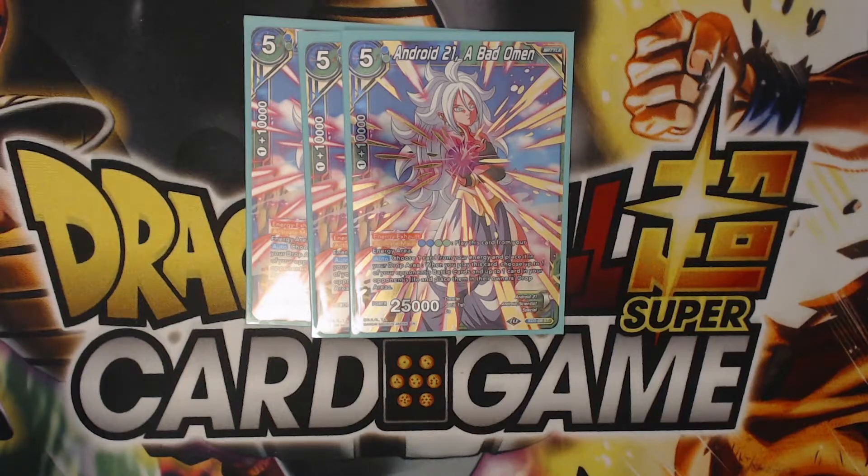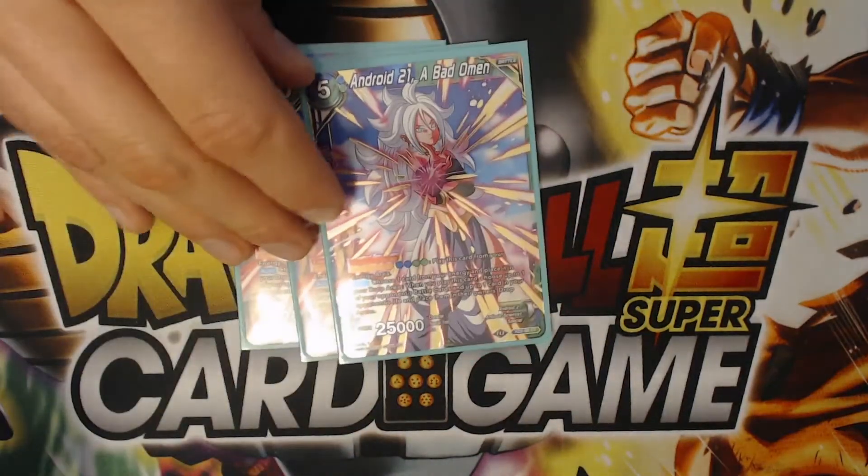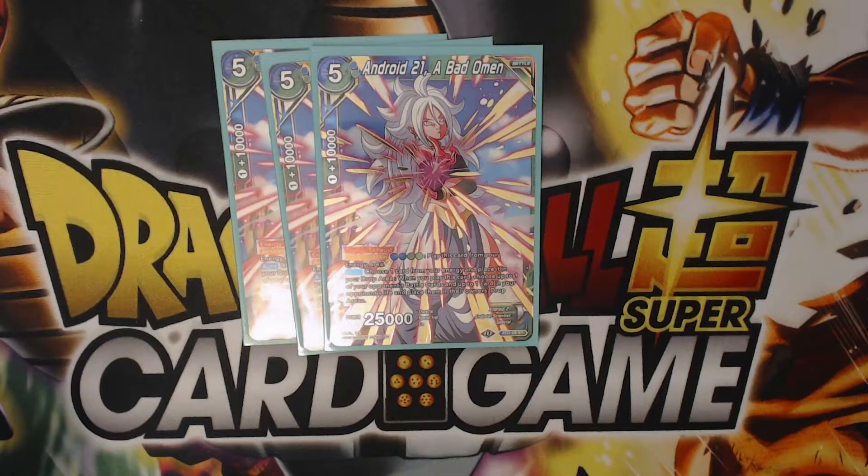We don't really need a lot of blue-green. We put Bad Omen in the deck because this is a time bomb — as soon as we play it down, if our opponent ever gets to one life, we can just play this card out and if they don't counterplay it, they lose. You can play it out for five energy from your hand and drop one energy, or play it out for four from your energy, drop an energy, KO a battle card, and rip a life from your opponent. So we run three of those.